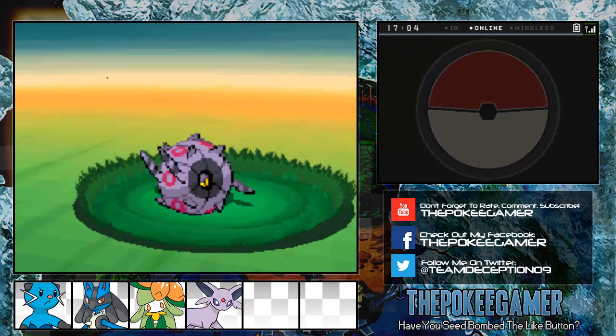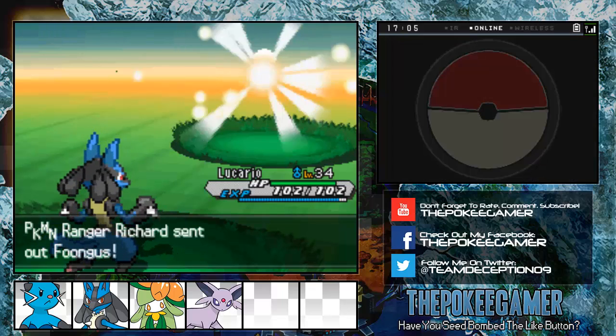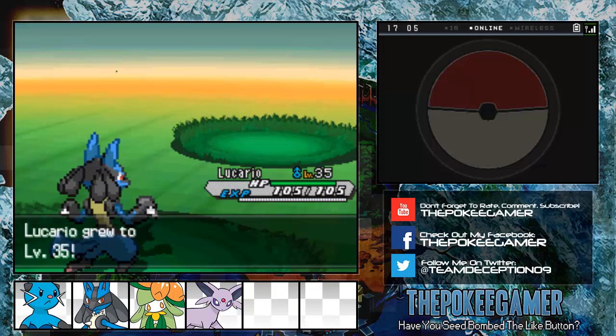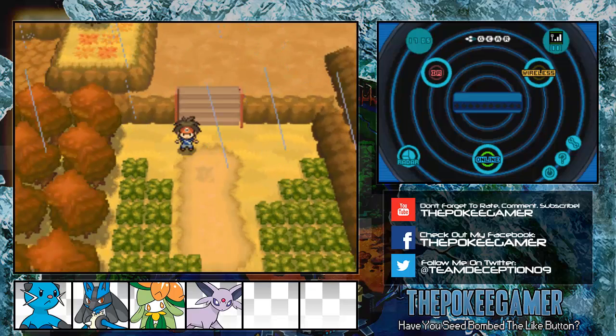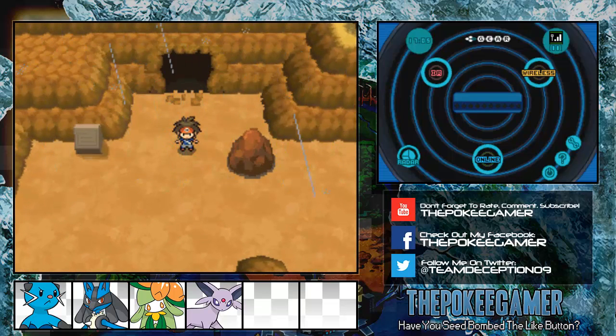We already have a steel-fighting type on our team, so we don't really need Cobalion, and since every other musketeer is part fighting, we kind of already have a fighting type covered. We'll catch them of course, but we're not going to use them on the team this season. After this trainer we're going to head up towards Chargestone Cave — we're not going to be doing it today, but we will definitely be making sure we can get started on it immediately upon starting the next episode. In the next episode we're going to be going through Chargestone Cave and most likely reaching the next city. This cave's not very long, and hopefully we'll get our next team member in the next episode as well. Be sure to stay tuned for all that — if you haven't already, don't forget to rate, comment, subscribe. Until next time, this is the PokeGamer, signing out.